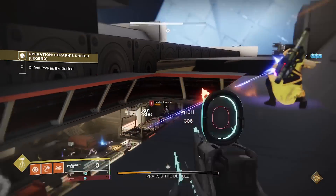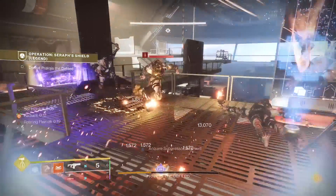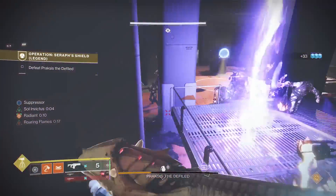You can also crouch around the opening and get a good shot at the enemies from up here, allowing you to clear a lot of them before jumping down to do suppressor and the shields.